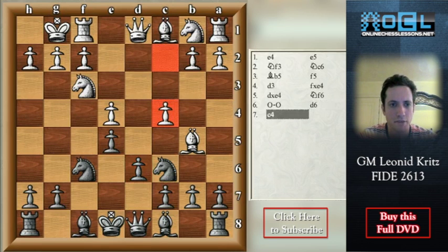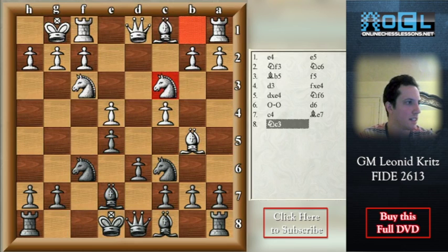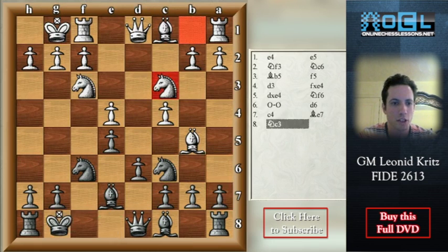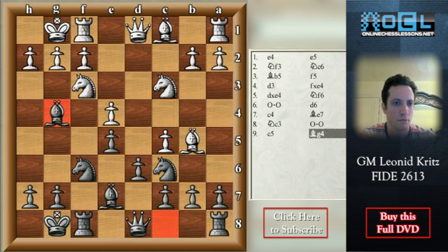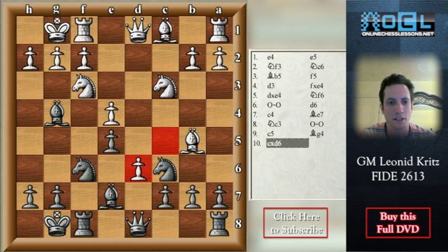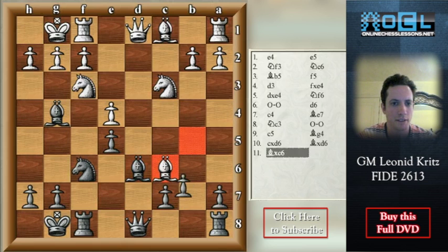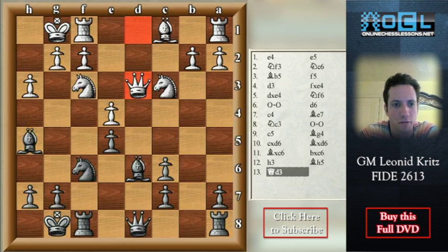Another interesting move is c4. The idea of this move is later to play c5 and to create a weakness on d6 for black if possible. So here black plays Be7, Nc3, a6. This is a good move because after short castle, white might already play c5. Now the bishop will go back to c4, Bg4, cxd6, and after c takes d6 of course white is slightly better. After Bxd6, white takes on c6, b takes c6, h3, Bh5, and Qd3 — because of the pawn structure, white's position is slightly better.